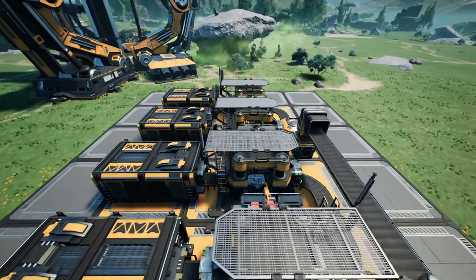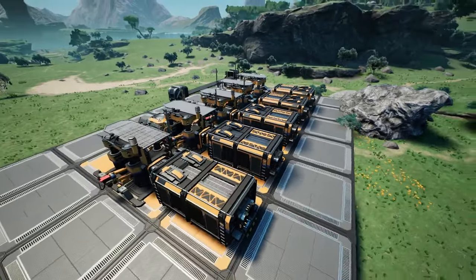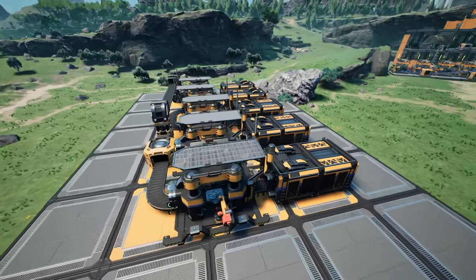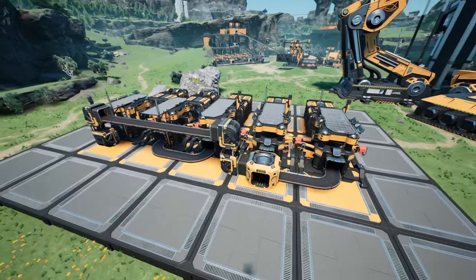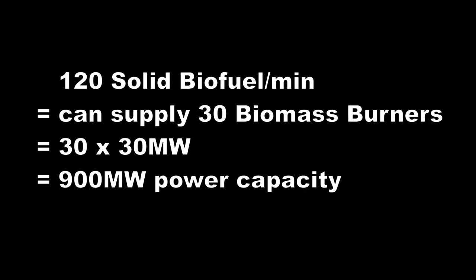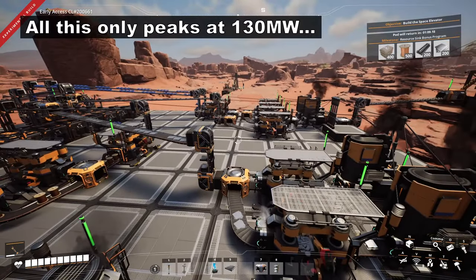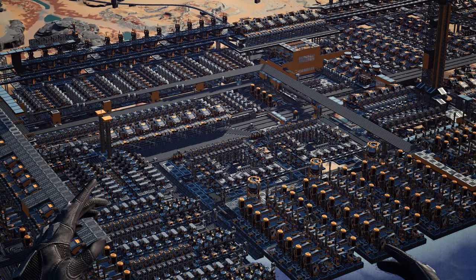Solid biofuel is awfully easy. This tiny 3x5, 2-stage production line right here is able to produce either 60 or 120 solid biofuel per minute, depending on whether or not you have Mk2 belts. To put this into perspective, 120 solid biofuel is able to feed 30 biomass burners running continuously at full power, which is 30 MW each or 900 MW combined. It's very unlikely that you will even need half of that before you gain access to coal power.